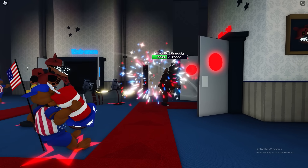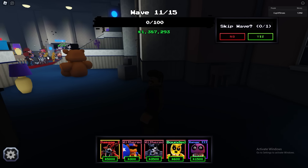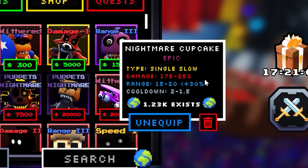Here is the glitched cupcake — yeah, that's the unit. Are we about to die? I think we're about to die. Cursed Freddy. He did not enter our base, but we died. That sucks. This unit is absolutely horrible. The type says single slow — I have no idea why it does that.